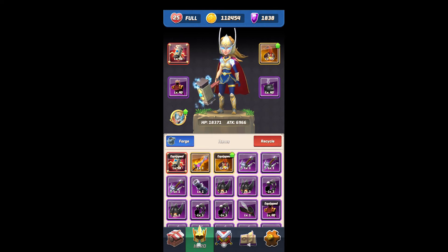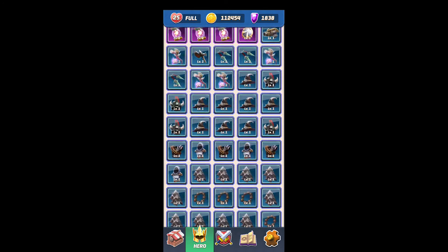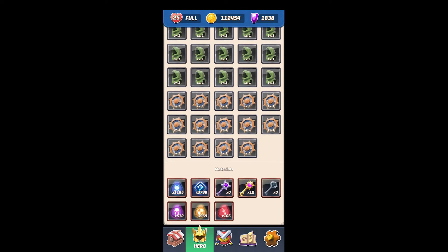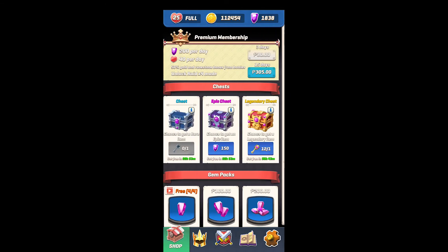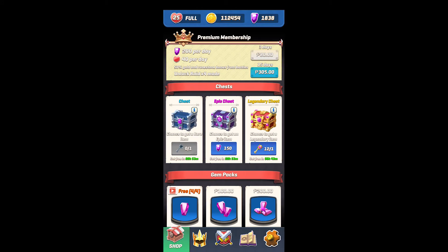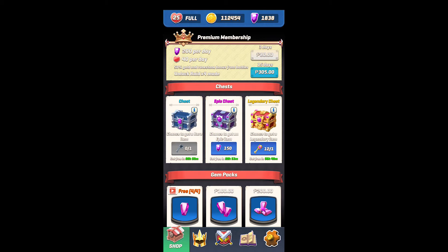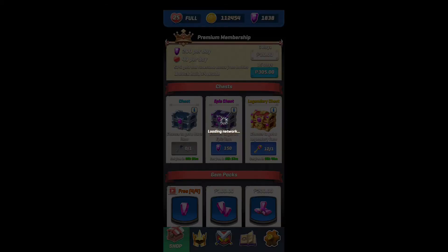Hello guys, now I will open 12 legendary chests. Here are all my stuff that I got. I have 12 legendary keys so let's open them all. Okay, first chest — we have a 7% drop rate of legendary items, so let's see what we get.